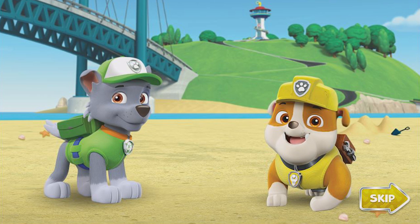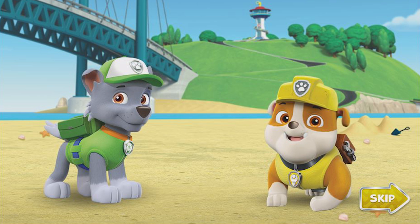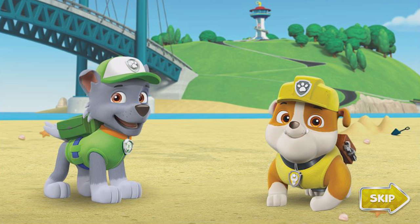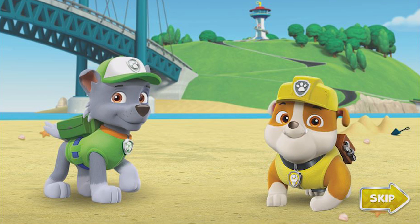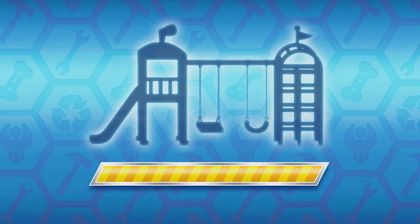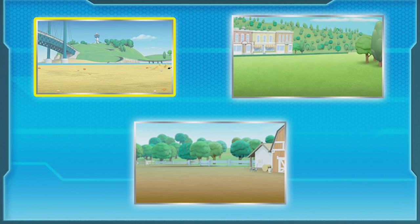Adventure Bay needs a paw-some new playground. And Mayor Goodway has asked Rocky and me to build it. When it comes to building things, we're the paw-fect choice. We can use my construction gear and my tools and supplies. But we also need your help. Ready to dig in? Paw Patrol is on a roll! To start building, click a location in the beach — Zuma's favorite spot in Adventure Bay.